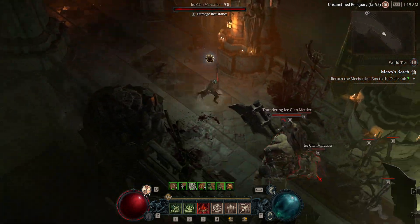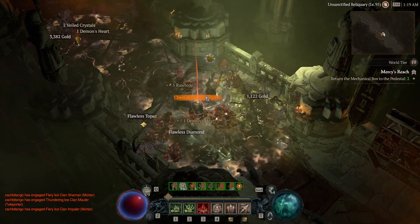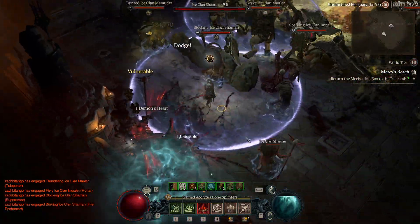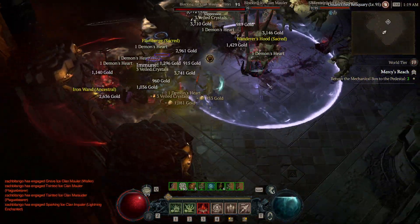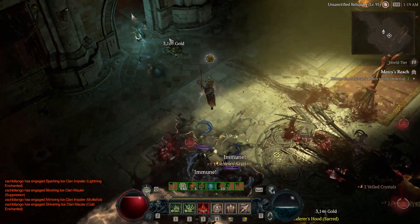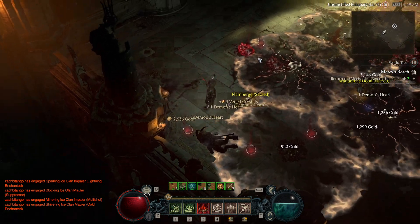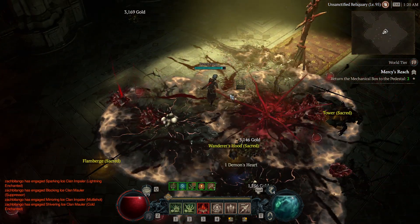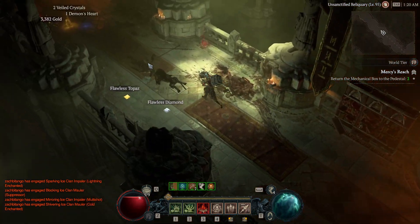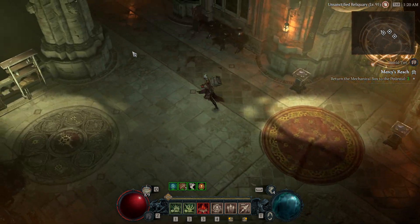Here's the pedestals. First we're just gonna go down and grab all this. I only pick up the ancestral items — that way I can do two full runs. Then you want to pick this up; it gives you 25 percent move speed. Then you run across to the opposite side, and it's going to be the same thing on that side — just another big elite pack.